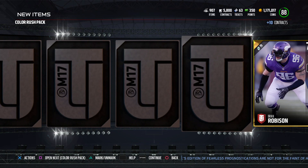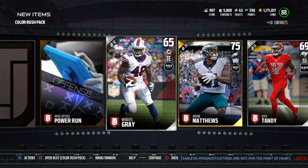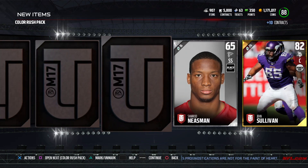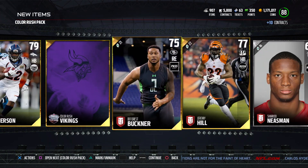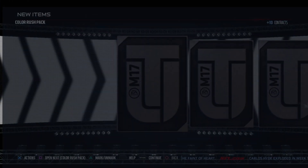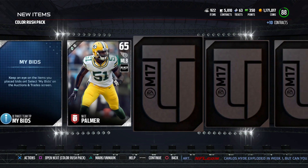I'm curious if these can be on either side or if they're gonna make one home, one away - which technically they're not designated as one or the other right now, but typically the white ones are away and dark ones are home. We'll see, we shall see. Steelers, Rams, Patriots - not too much going on here.